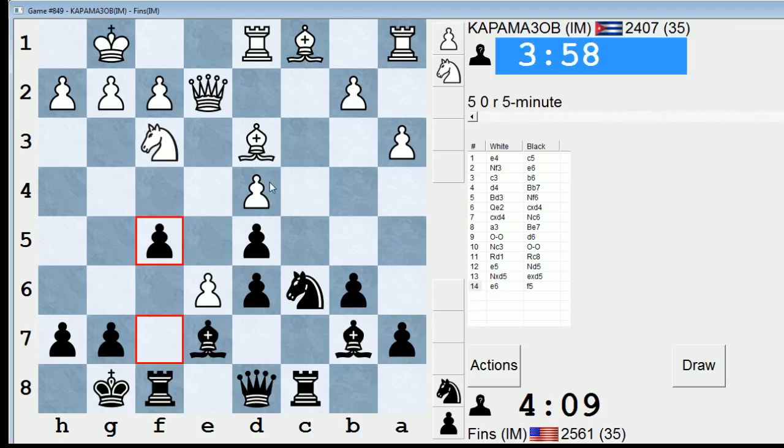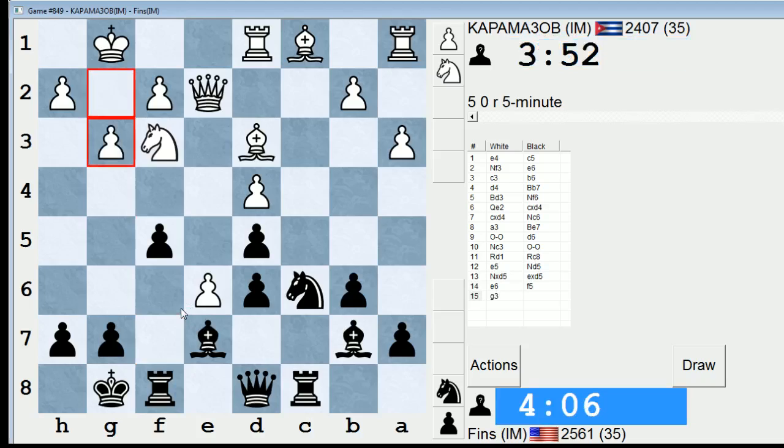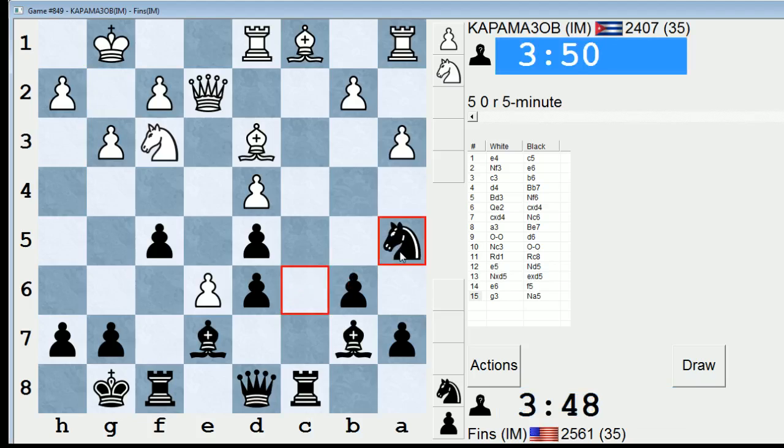I'd be looking to play knight a5, maybe into c4 after this. Or possibly bishop f6 to pressure d4. My pawn structure's a little janky now. With that move, I don't know what he's trying to do. Bishop f6 loses the f5 pawn — let's not do that. Knight a5 — yeah, let's go knight a5. Probe b3, and maybe I can come into c4 as well.